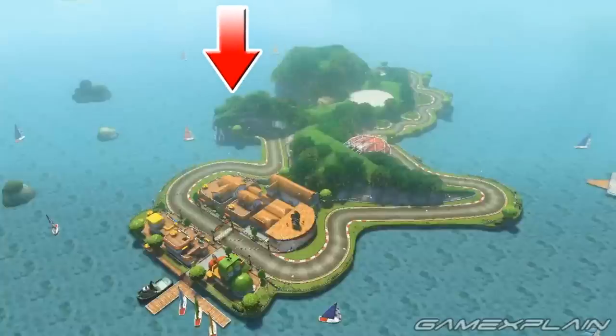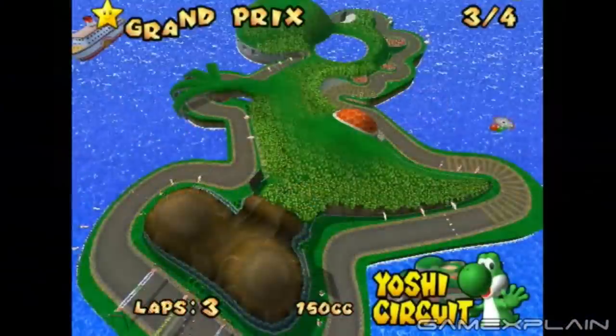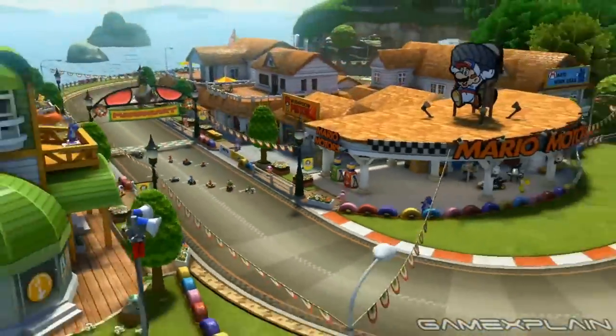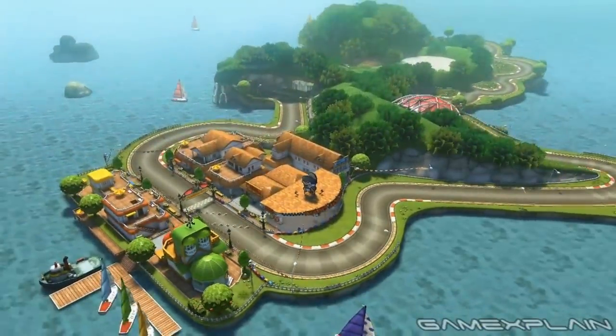The arches you drive under are his outstretched fingers. Now so far this is nothing new, but check this out. Originally, Yoshi's shoe used to be represented by just a boring rock, but now it's been turned into an entire town that borders the starting line, including a dock that finally explains how everyone got to the island.